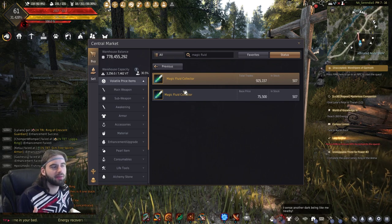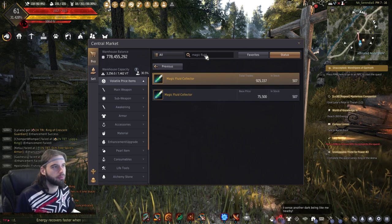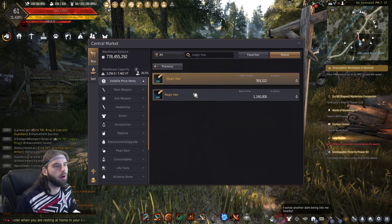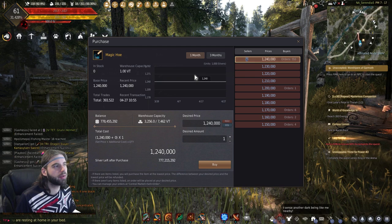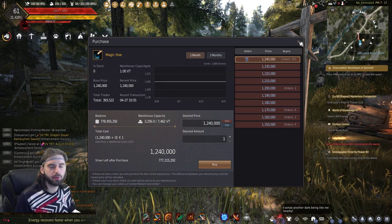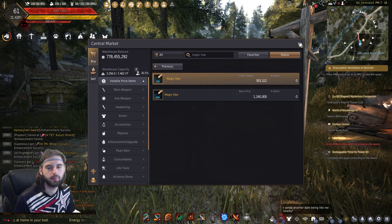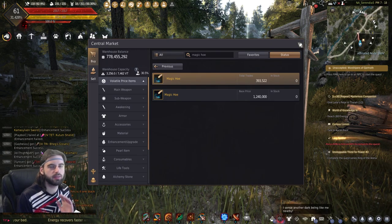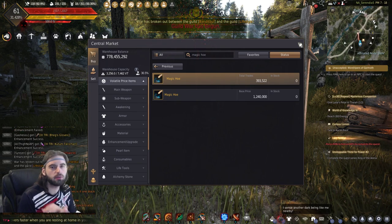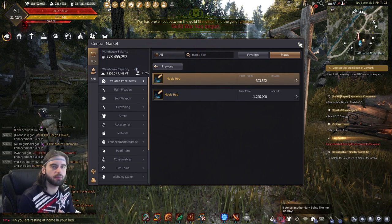However, if you want to power level through gathering, you're going to want to use a magic hoe to gather herbs located around the world. As you can see, there's not many magic hoes in stock because they're in high demand since people are trying to power level their gathering. You can see why there's a big difference in your thought process here — whether you want to make money with gathering as you progress, or just power level and then start building up from there.